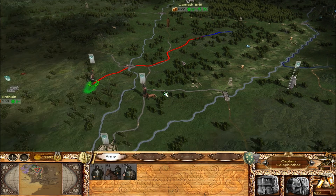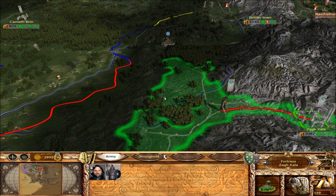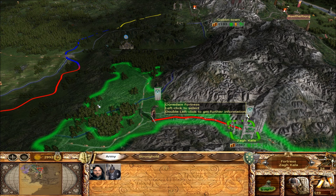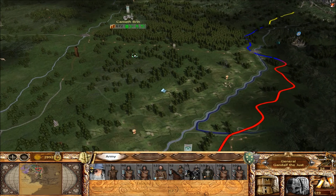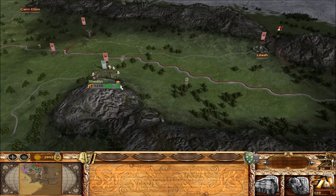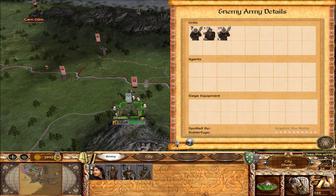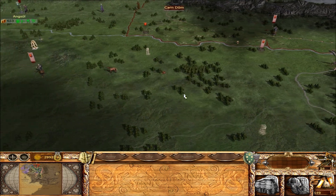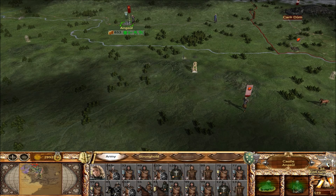As soon as Gandalf gets up here we should be good. I think I'm going to pull some of these guys out of here and bring the pikes with them too. Let's go ahead and get these Sons of the Fallen joined up with them, and then they can link up with Gandalf's army when he gets up here. We've got to take these guys out. I wonder if I shouldn't sally out and kill these guys - but let's let them come in. I'm afraid these guys will come up here and reinforce them though. Those guys are gonna have to hold out.